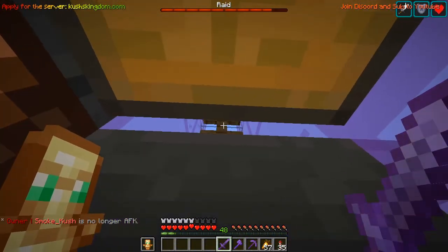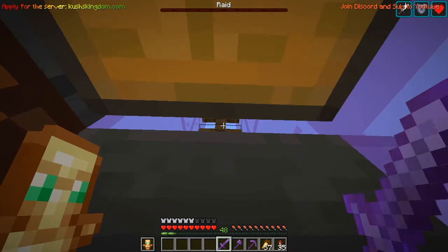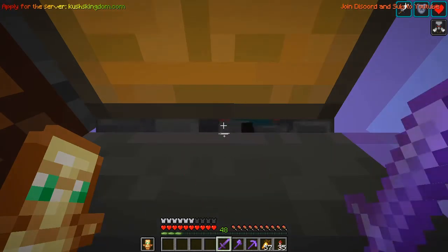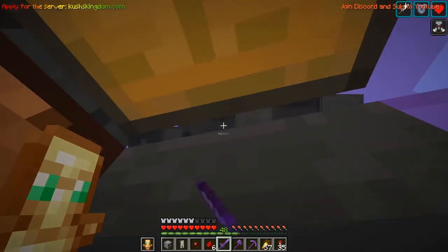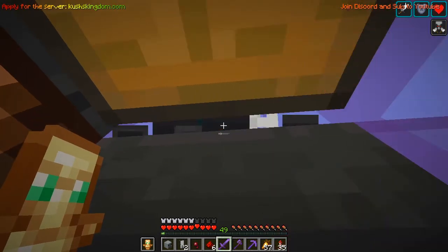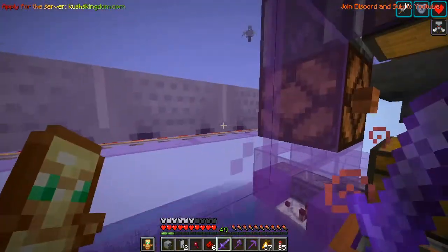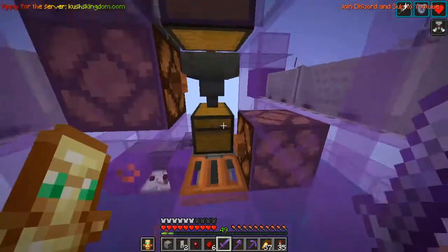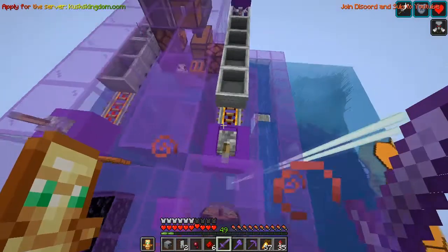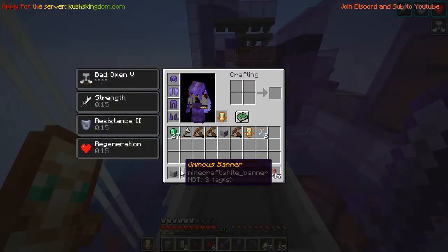Now you actually have to wait for the raid bar to reach raid victory and then disappear. The raid bar disappeared, you press this button, and you start falling here and just have to kill them. I already got Bad Omen again. The minecarts here catch the vexes because they're kind of a pain. I also made this little spot so I can pause the minecarts and come here to kill those vexes. Sometimes you can even get heads.